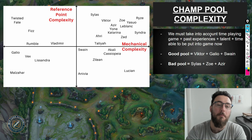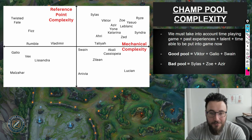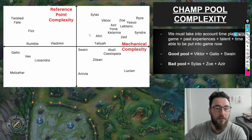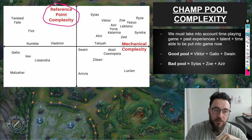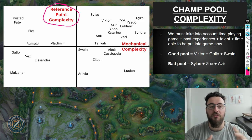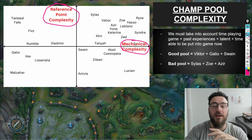The first thing I want to talk about is champion pool complexity. This is something that I completely and utterly disrespected in the past and something that I was very wrong on. On the left-hand side I've got this graph I've put together. On the Y-axis we have reference point complexity — you can think of this in terms of macro, the skill cap or the range of what that champion is capable of and how many options that champion has from a macro perspective. On the X-axis we have mechanical complexity.